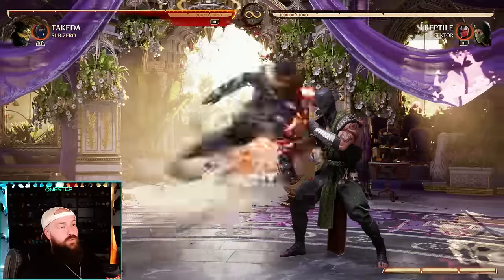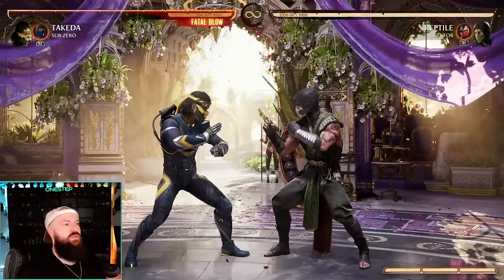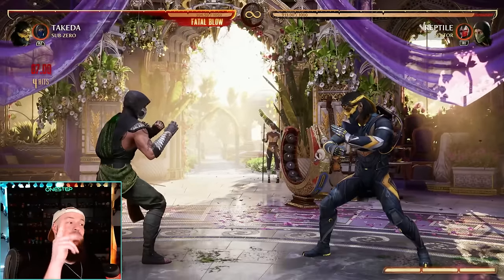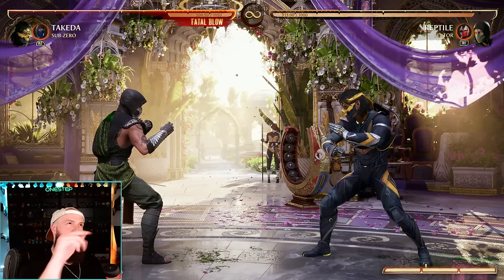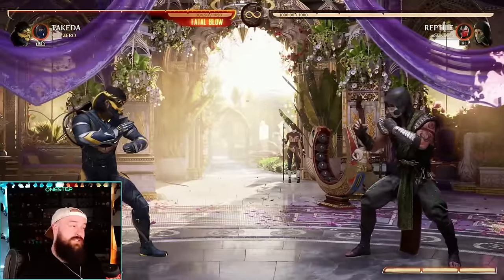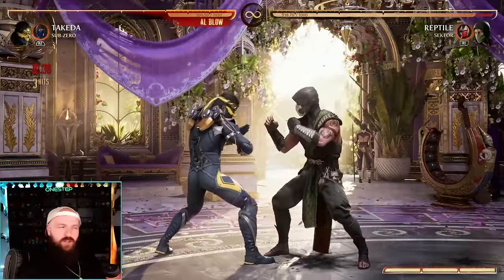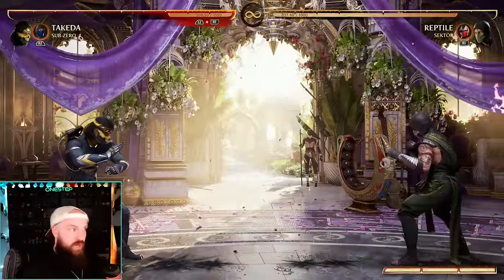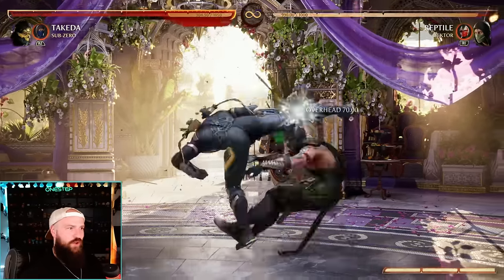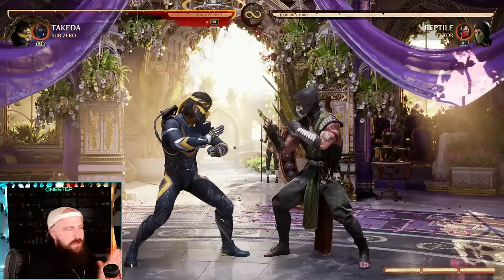Back-forward-three is a normal special that can be cancelled by holding down to bait punishes, or turned into an overhead by holding up - really good for combo extension without using meter. Enhanced back-forward gives you an awesome aerial pop-up and can be used either side-switching or staying the same side. Enhanced down-back-one and down-forward-one do similar things but differently: down-forward-one at full screen pulls the opponent toward you, while down-back-one enhanced pushes them away. His forward-forward overhead push is the same - it sends opponents full screen. Takeda literally controls the map and the spacing however he wants.